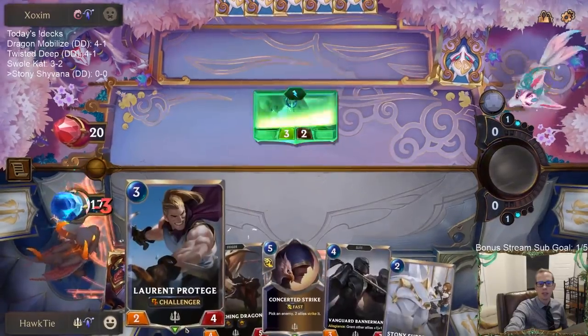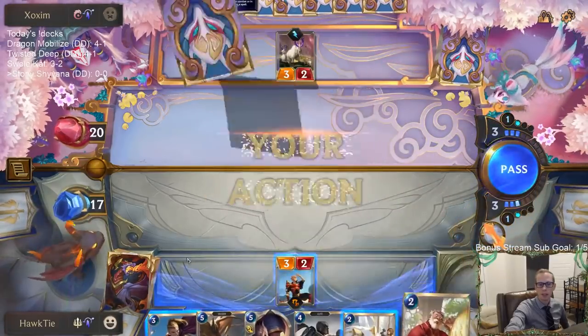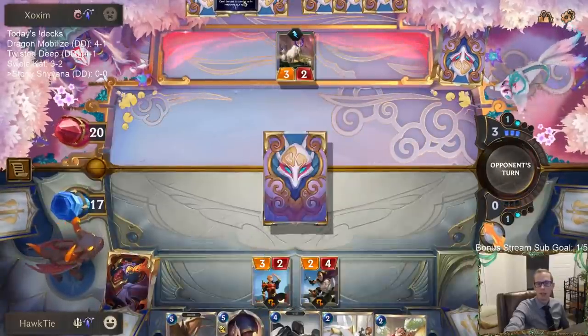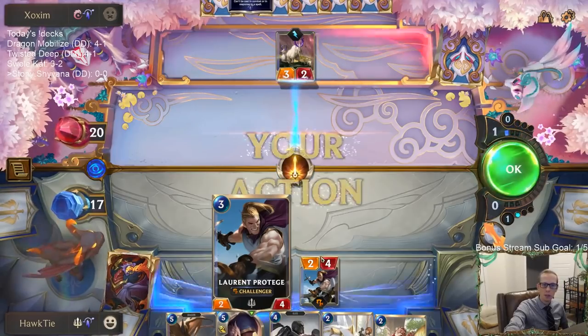I should have played Stony Suppressor earlier. I'm going to play Protege to challenge here. Next turn I could go Suppressor into Egghead Researcher. They could play a gem on their units to keep them from dying. Oh — Zenith Blade.